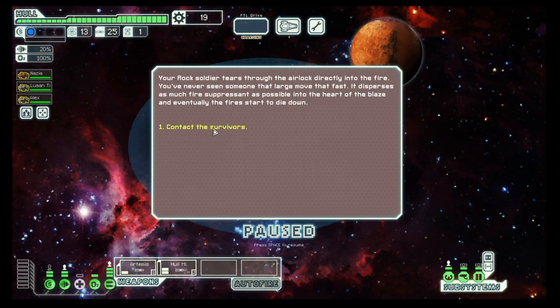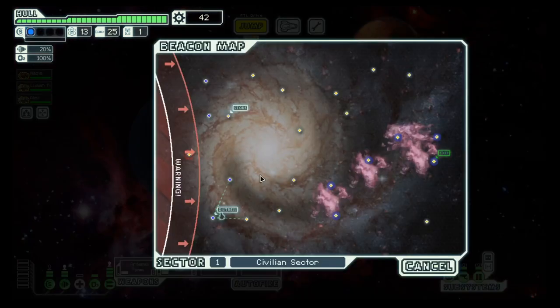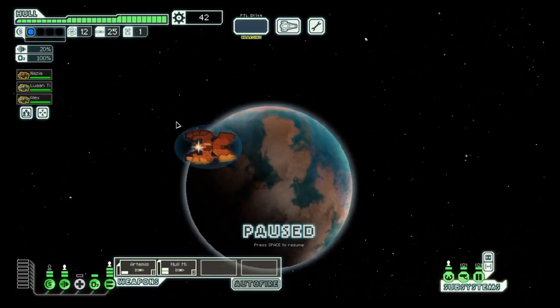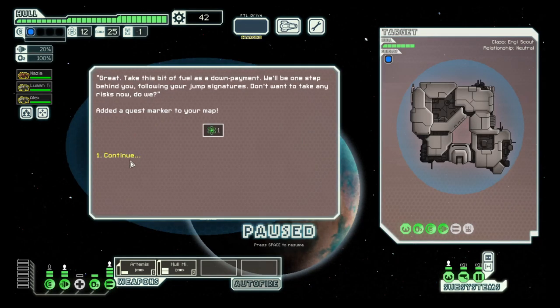Fire and we have rock. Nice. Repair arm — don't care for it, but we can sell it later on.